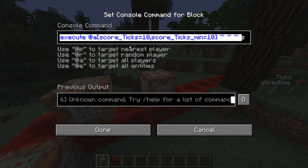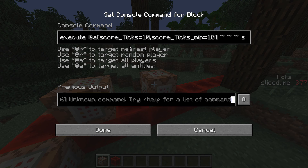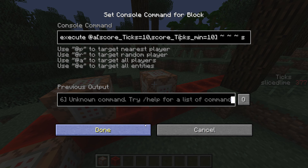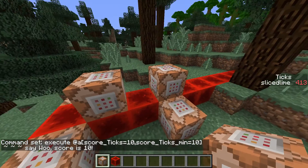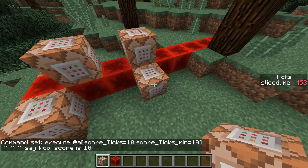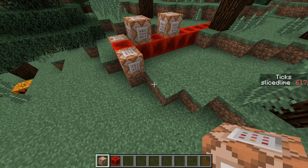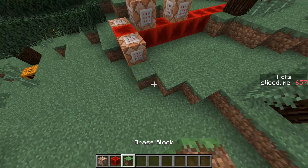Even though you're only executing the second part of the command when the first part is true, the first part still has to match this selector — that's a performance penalty. And just the fact that you're running a command block at all incurs a penalty. Actually, just having an empty command block on a clock does reduce your performance somewhat. So if you have that bunch of commands, you can eliminate them off of that clock.